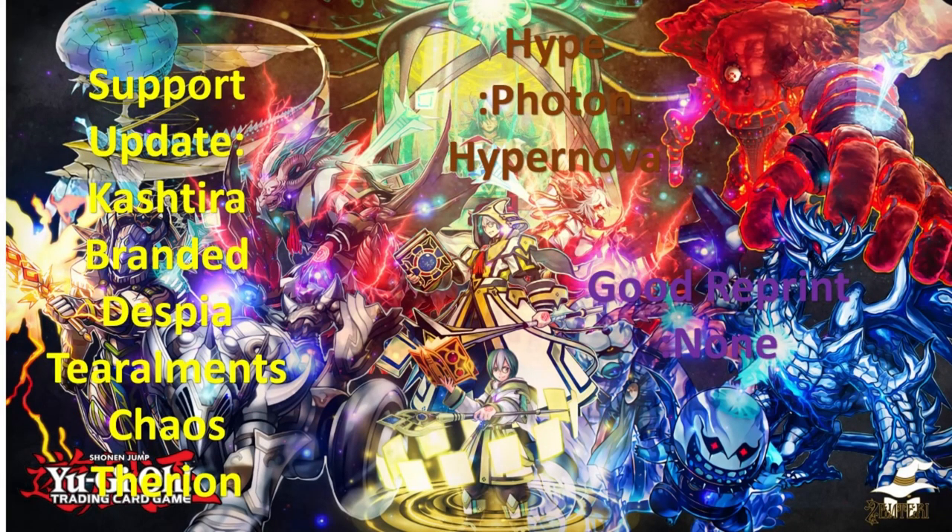Let's talk about Support Updates — archetypes that got support in this current set. Some of the great support updates include Kashtira, Branded, Despia, Tearaments, Chaos, and Therion. Kashtira being the biggest one — the second wave of support makes it completely unrecognizable from the deck it was before. It's looking to be a hot favorite in the YuGiOh Awards for best archetype of 2023.